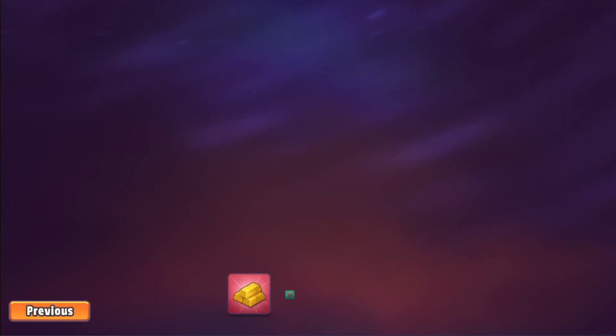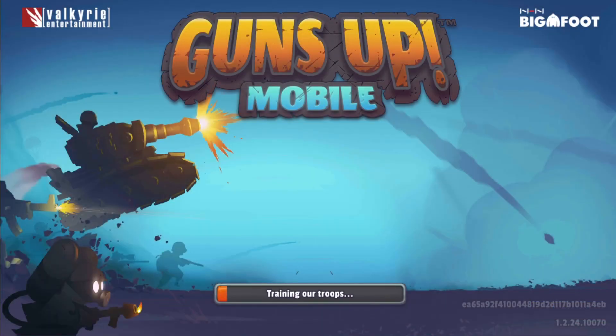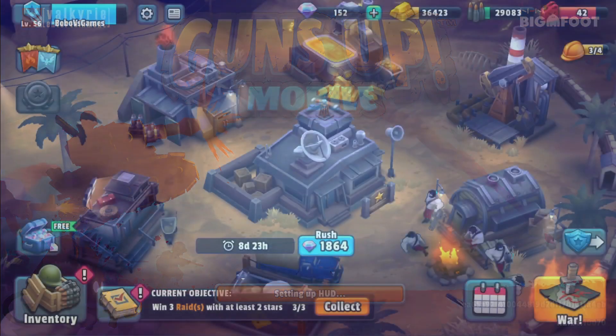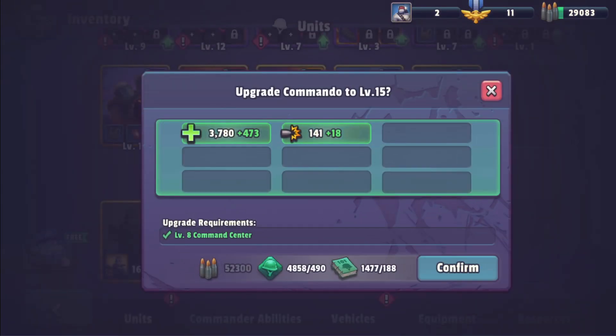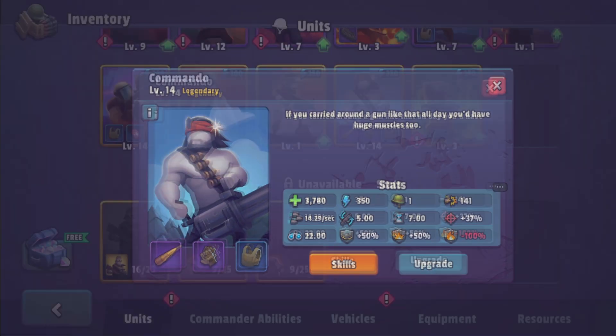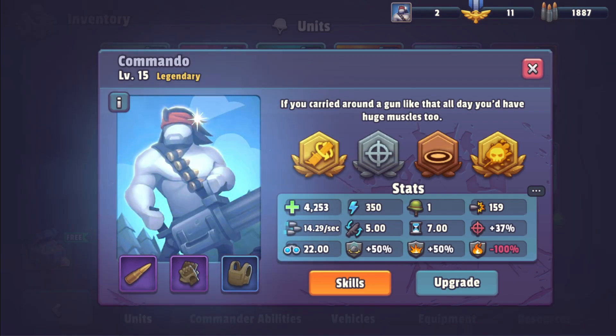That base was extremely easy, as you could see. Things are going to change quickly after a few raids. I'm happy with it and I'm looking forward to this moment. I'm getting close to level 60 — after upgrading everything, you can see I'm missing all ammunition, so I'm going to raid and then come back and do the next upgrade together.